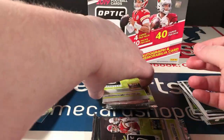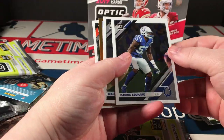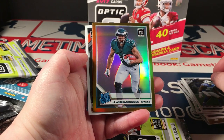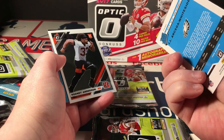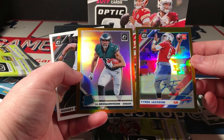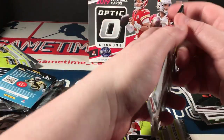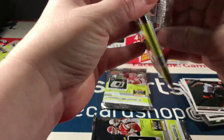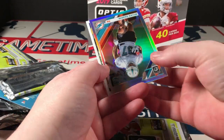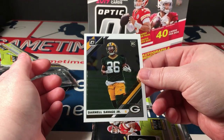Amari, a Gold 99 reprint, Trubisky, and DeAndre Baker rookie. This is gonna be our other hit, so we'll hold on to that — save a little fun for the end. Darius Leonard, Stafford, Sega White Side bronze rated rookie — that's nice. Is that bronze or orange? It looks bronze, I think, a little bit lighter. And Rodney Anderson rookie. Kelsey, James, Miles Gaskin rookie holo, and Darnell Savage Jr.